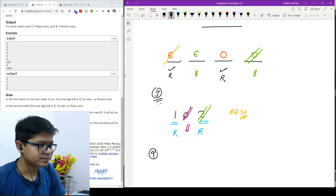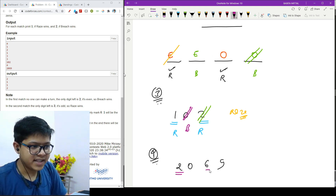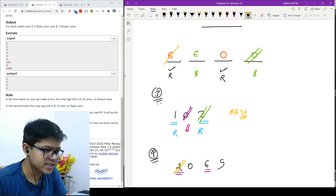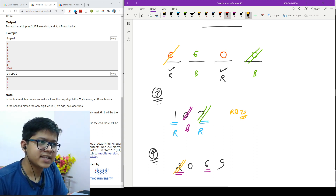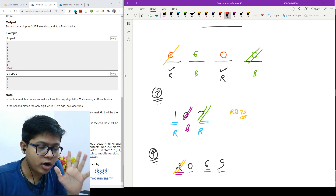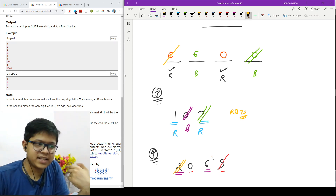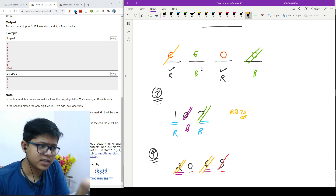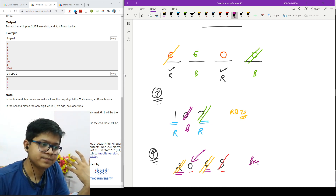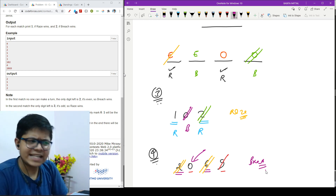For the case with four elements — two, zero, six, nine — Raze operates on odd indices. Both of Raze's candidates are even, so he removes one. Then Bridge removes the odd element (nine) since he prefers to remove odds. Then Raze has one element left and must remove it. The final remaining element is even, so Bridge wins. With this approach we can determine who wins.